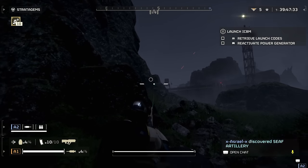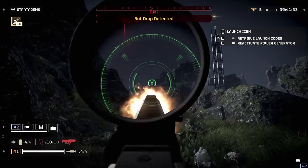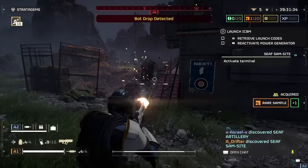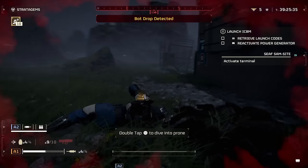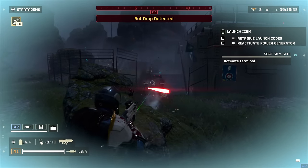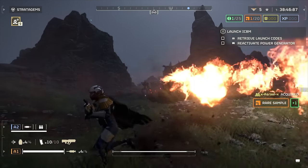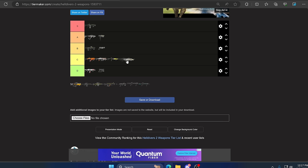Up next we have the Liberator Penetrator, a version of the original Liberator with medium armor penetration, single fire, and burst fire. It's a serviceable rifle against both bugs and automatons. At range I recommend semi-fire and you can increase scope distance making it a serviceable DMR, while burst mode is great when swarmed. However it has a lower fire rate, does less damage, and gives less ammo than the regular Liberator. It tries to make up for it with medium armor penetration but it's not enough — C category.